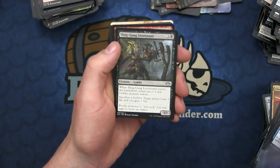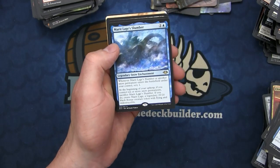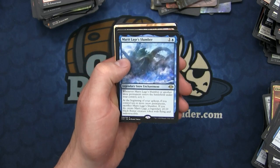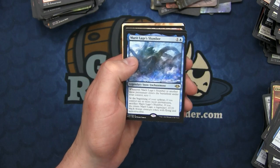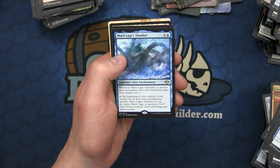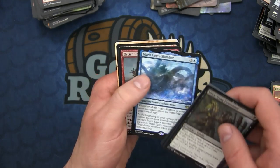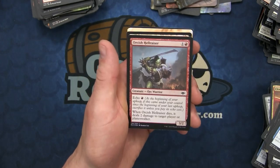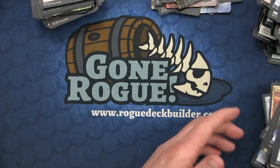We have the Sling-Gang Lieutenant, Goblin Matron, Generous Gift, and Merrit Lage's Slumber as the remaining rare. Whenever summer another snow permanent enters the battlefield under your control, scry one. And at the beginning of your upkeep, if you control ten or more snow permanents, it becomes a 20/20 black Avatar creature with flying and indestructible. And the foil is not a foil mythic - it's an Orcish Hellraiser with Echo.